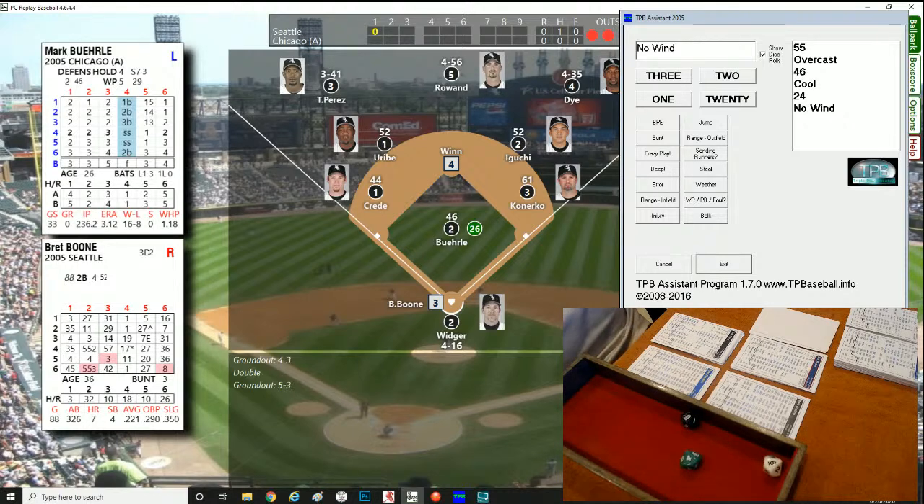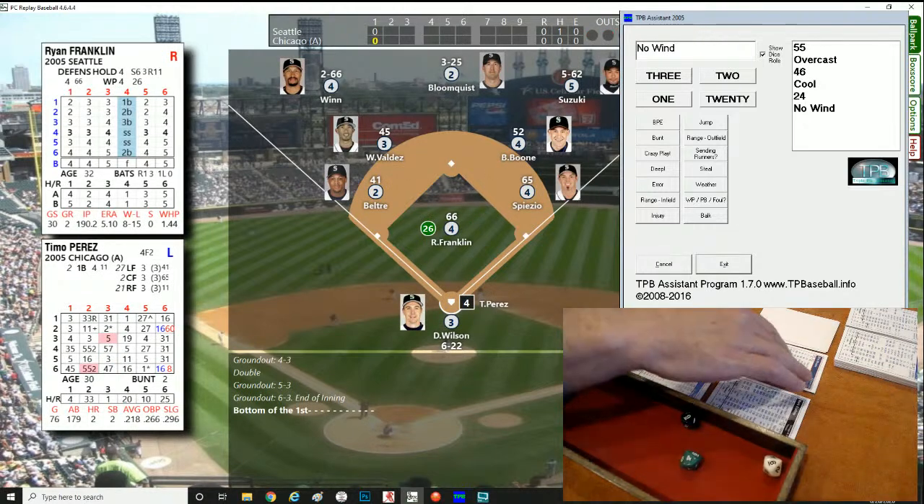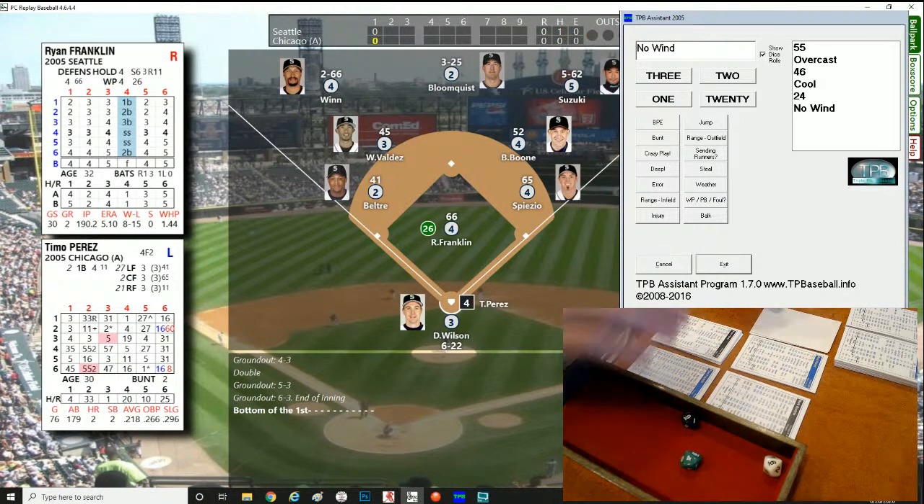Brett Boone for Seattle — roll of 964, right-hander. That's a hard hit to Uribe, backhand stab, throw across the diamond to Konerko — stretch and catch. We go to the bottom of the first, still no score. One-two-three inning so far, and look at that picture of Adrian Beltré with that little smirk on his face.